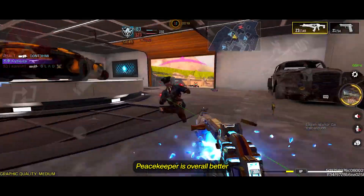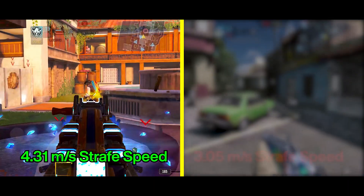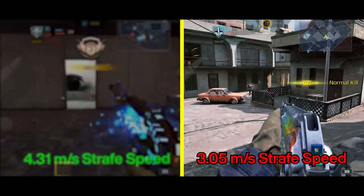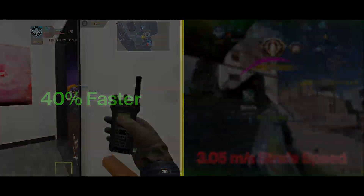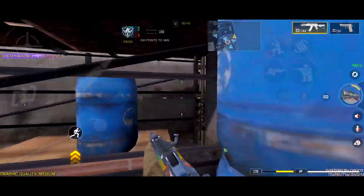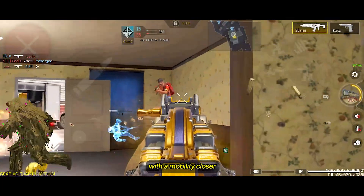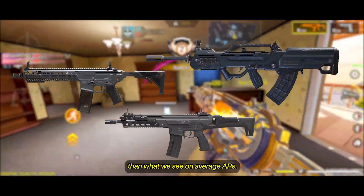Peacekeeper is overall better with faster ADS speed, a little bit shorter sprint-to-fire delay, and most importantly an insanely faster strafe speed with 4.31 meters per second instead of 3.05 meters per second for AK-117, which is 40% faster. Sprint speed and walk speed are softly better on the side of the AK-117, but nothing really significant. In this area, Peacekeeper is way better with a mobility closer to what we have on SMGs than what we see on average ARs.